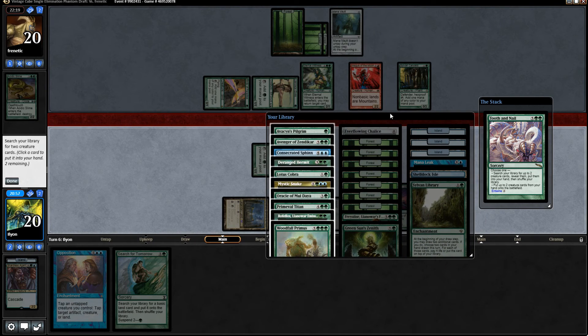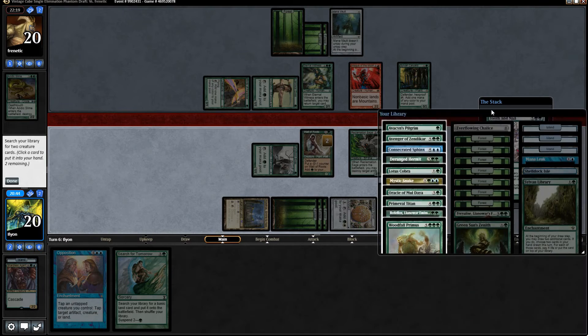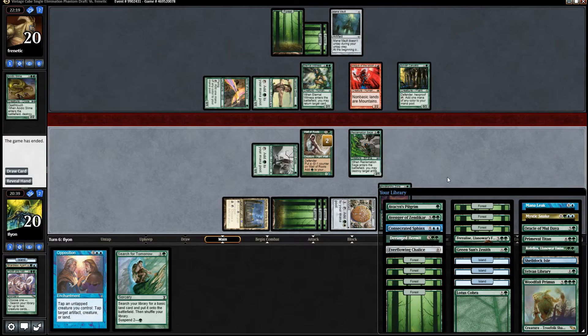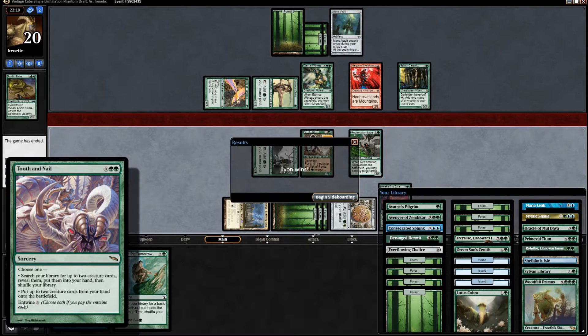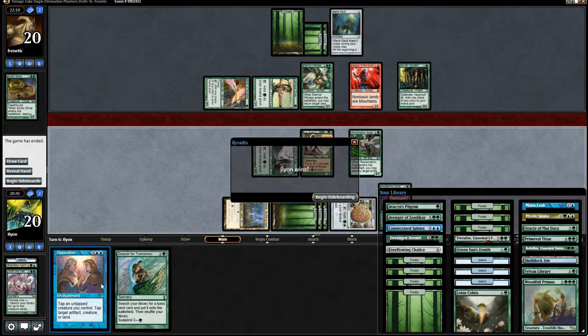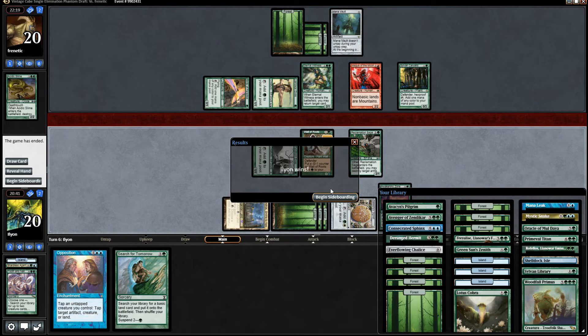It should be pretty bad for our opponent. We can get like Primeval Titan and Woodfall Primus to kill the Mana Vault. I kind of like that. Another option is to go Avenger of Zendikar and make a million tokens - I guess it's only four - but make a big board. Our opponent just doesn't even want to see it. That's kind of weird that they just scooped, because generally I'd want to see what my opponent's win conditions are, but I'm fine with this.